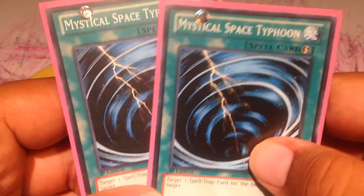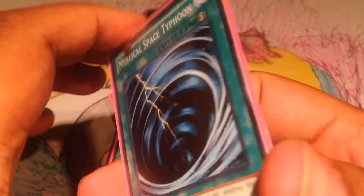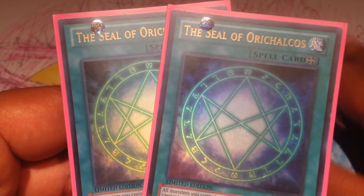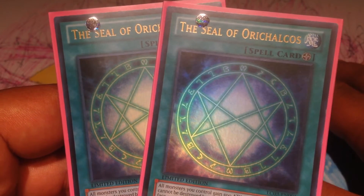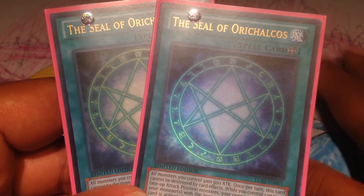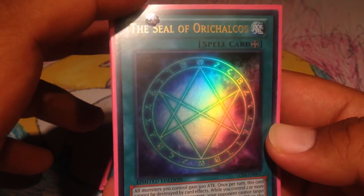2 Mystical Space Typhoons — you guys can switch it to Twin Twisters, Night Beam, or whatever you want, but I'm running 2 Mysticals. 2 Seal of Orichalcos, and even though this does kind of hurt your chances of your opponent attacking you, it's still a really good card. I don't run an extra deck in here, so that makes the deck a bit cheaper and more budget. Seal of Orichalcos — it can make Dark Magician trade off with Blue Eyes, and that's cool. Terraforming to get Seal of Orichalcos.